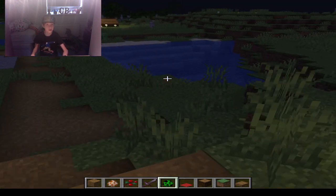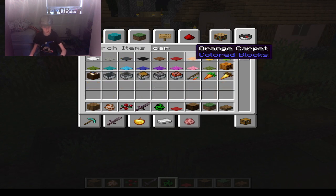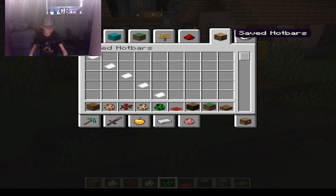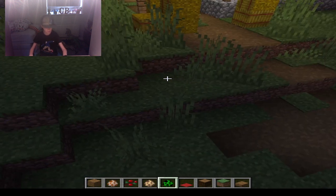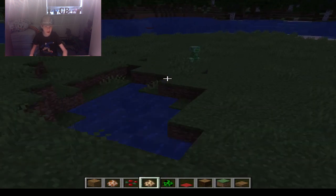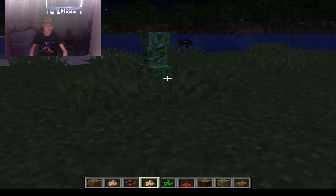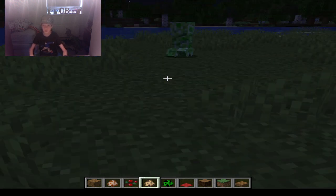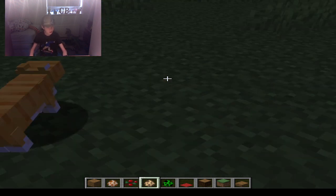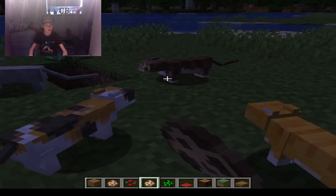Creepers are very scared of cats. Let me spawn a cat — that's why I have a sword. When I spawn this next to this creeper, the creeper will be scared out of its mind. What's good is if you put a lead on a cat and take it out for a walk and then be like, 'Hey, it's a creeper — come here!' Look, he's running away!